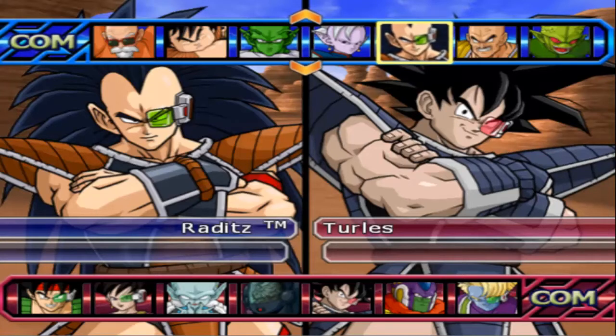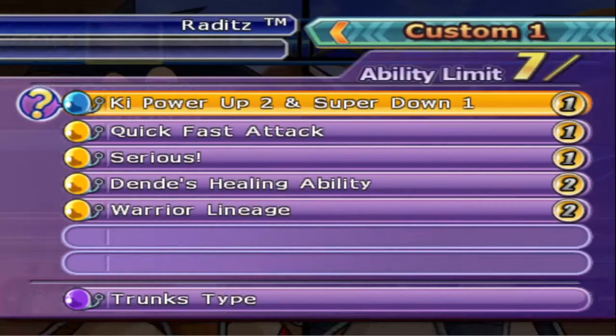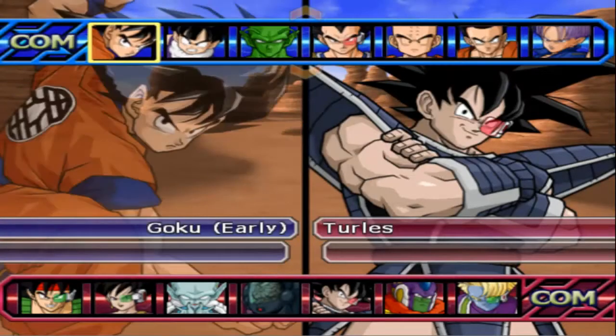Hey, got another test for you. So we got some full builds 2v2. We got Raditz here with Ki plus two, super minus one, quick fast attack, serious, Denday's ceiling, and Warriors Lineage. And Trunks AI, and his tag partner will be...